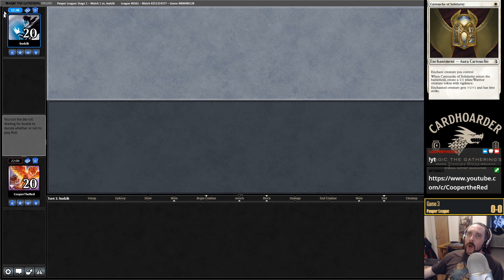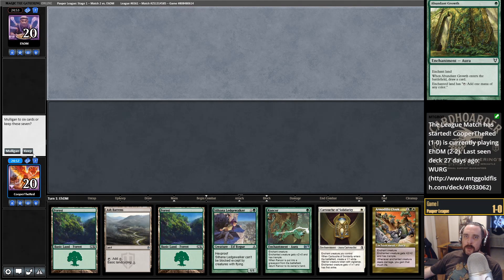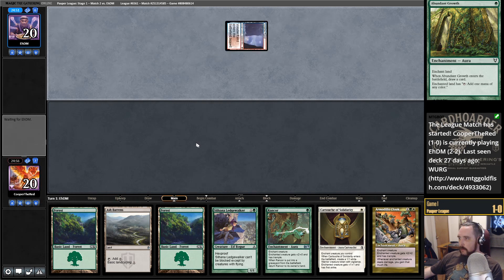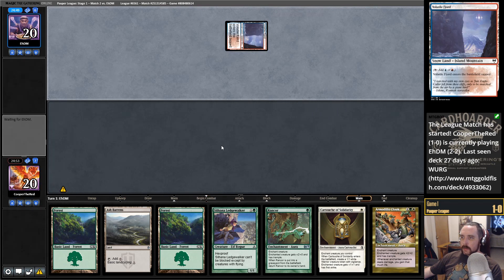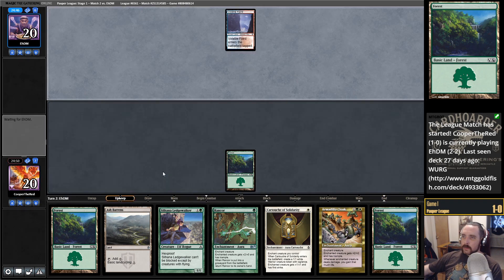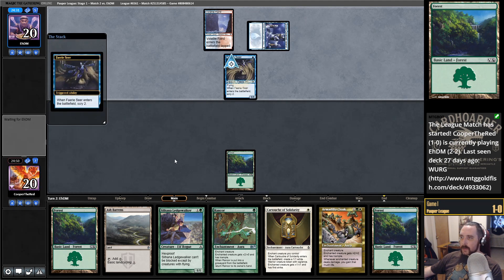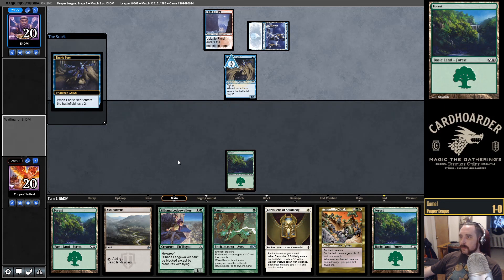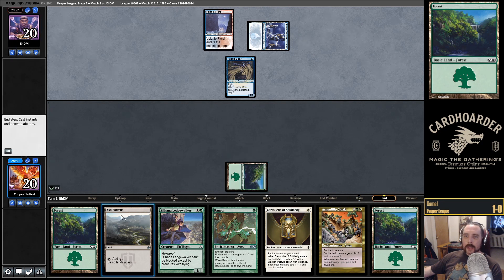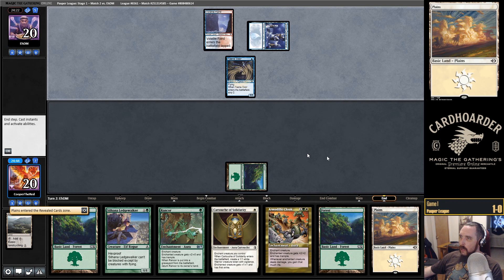Something weird is going on because it's been over 8 minutes, but okay, we got it. I'd say this is a keep, a little bit on the slow side. Play something so I know you're not holding up Counterspell. Awesome. Let's not forget to cycle Ash Barrens. I got a little scared there. Pass — Cooper was smart and hit zero, so we skip to the end step. Ledgewalker, go!